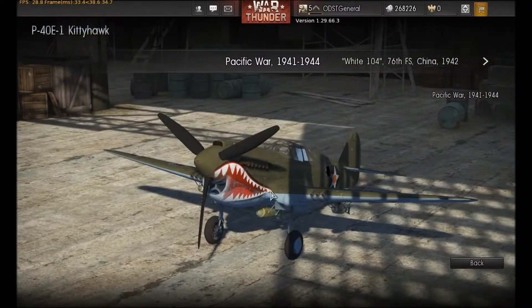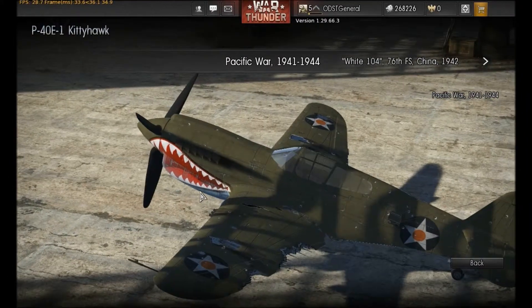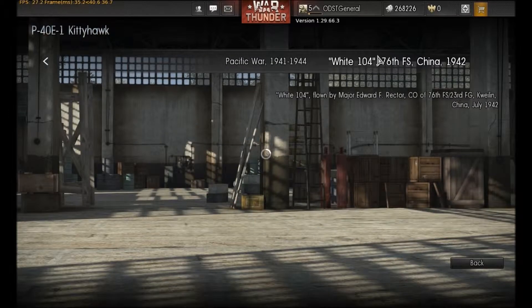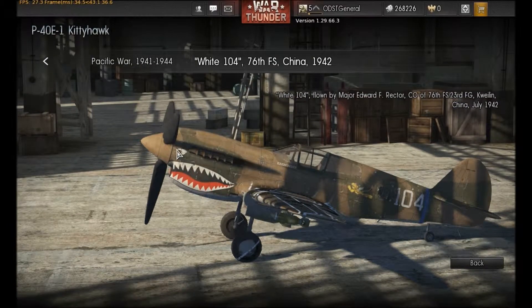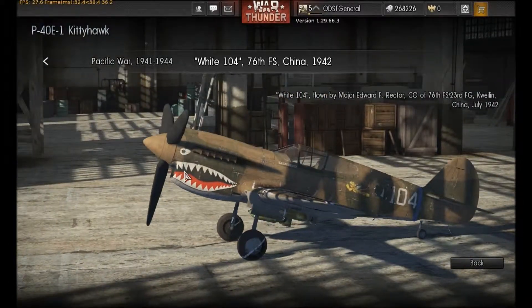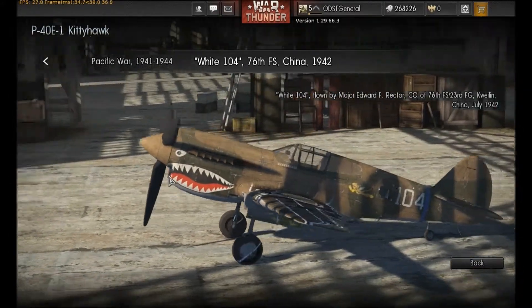These are the decals I stuck on there to emulate the Flying Tiger skin. It's a design that they made famous before World War II. At five kills you unlock this first skin, which is this one right here — it's currently the only one I have unlocked. The mouth and the eyes become a stock part of the design on the aircraft because it is designed after the Flying Tigers, who were a group of Americans who fought in World War II before America officially entered the war.